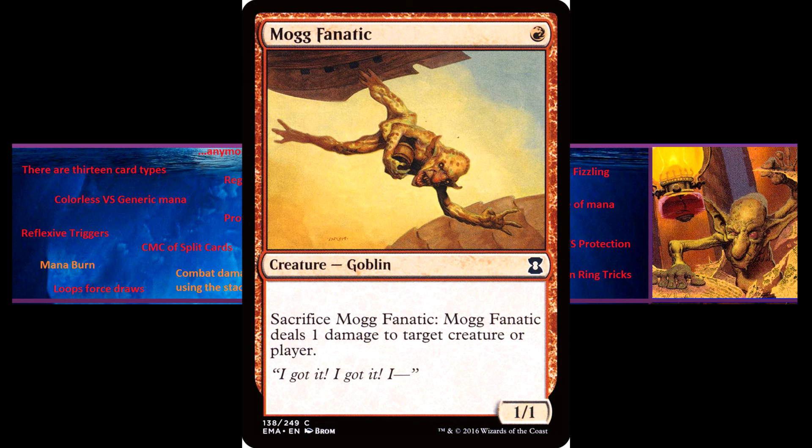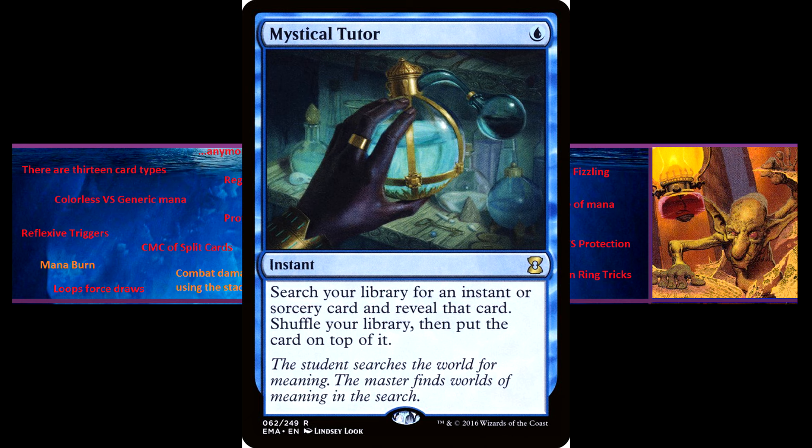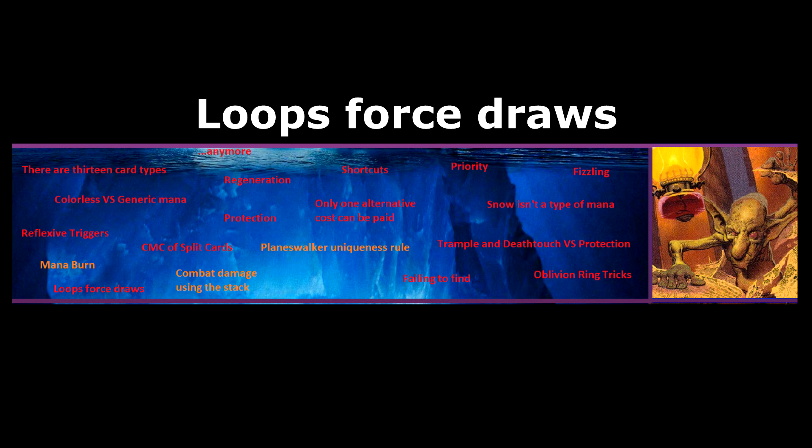Failing to find. If a spell or ability requires you to find a card with certain characteristics from a hidden zone such as your library, you do not have to find a card if you don't want to. You don't have to prove that you don't have any appropriate cards to find. For example, with Mystical Tutor, you can choose not to find anything, even if you still have instants or sorceries in your library. If a spell or ability requires you to find any card without defining characteristics for that card, then you cannot fail to find — for example, if you cast Demonic Tutor and have at least one card left in your library, you have to choose a card.